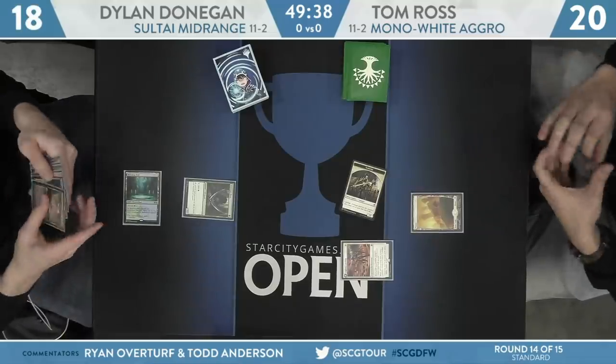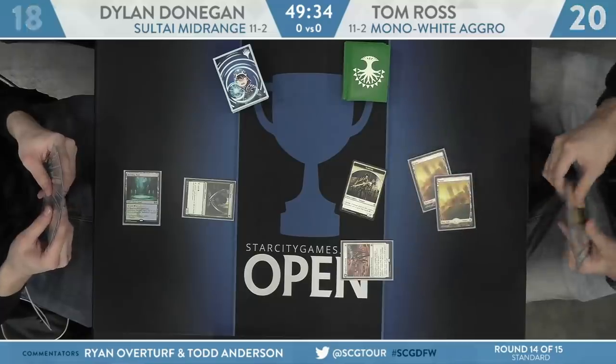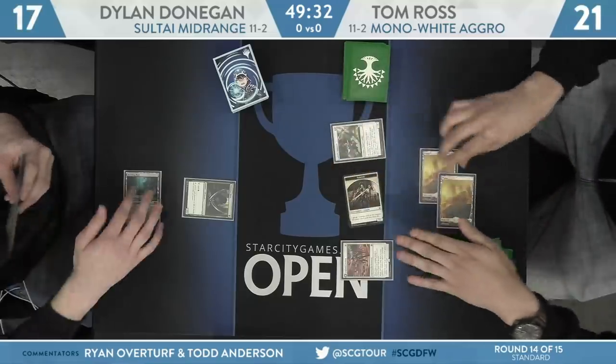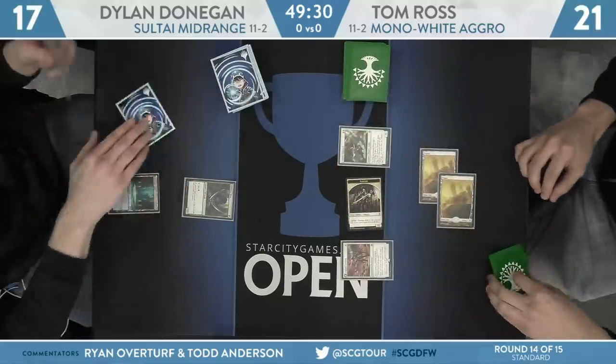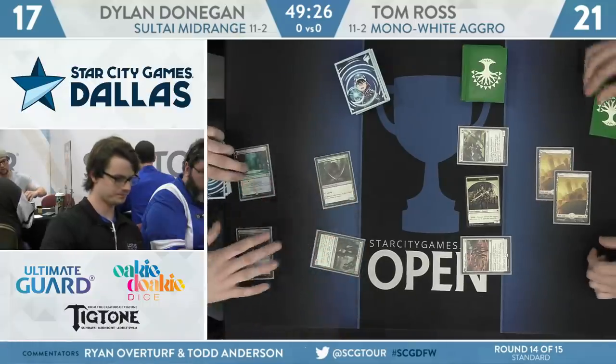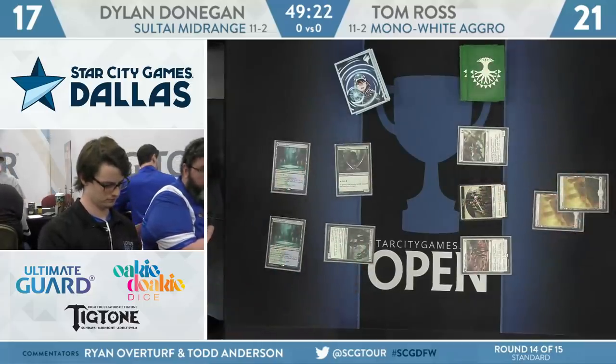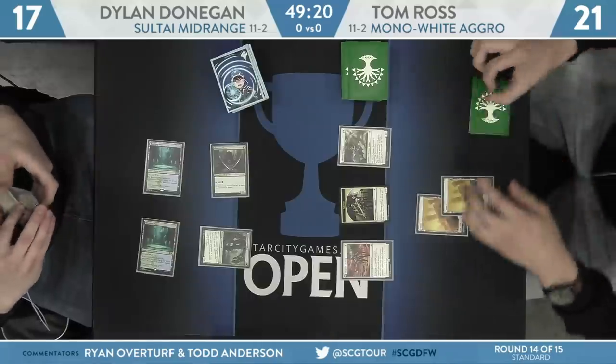Vampire token comes across. Donegan will fall to 17 off that, Tom Ross to 21. Notably, the Llanowar Elves not trading for the Vampire here. Dylan Donegan taking a bit of a gamble, needing that extra mana, putting a lot of value on it — basically saying, 'I hope you don't have two one-drops, but even if you do, this Llanowar Elves is extremely valuable to me.'